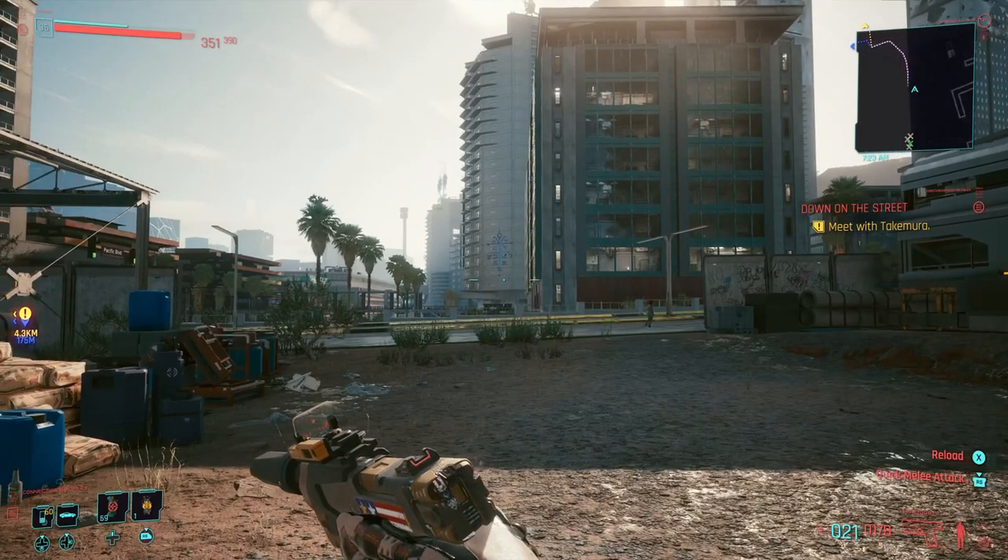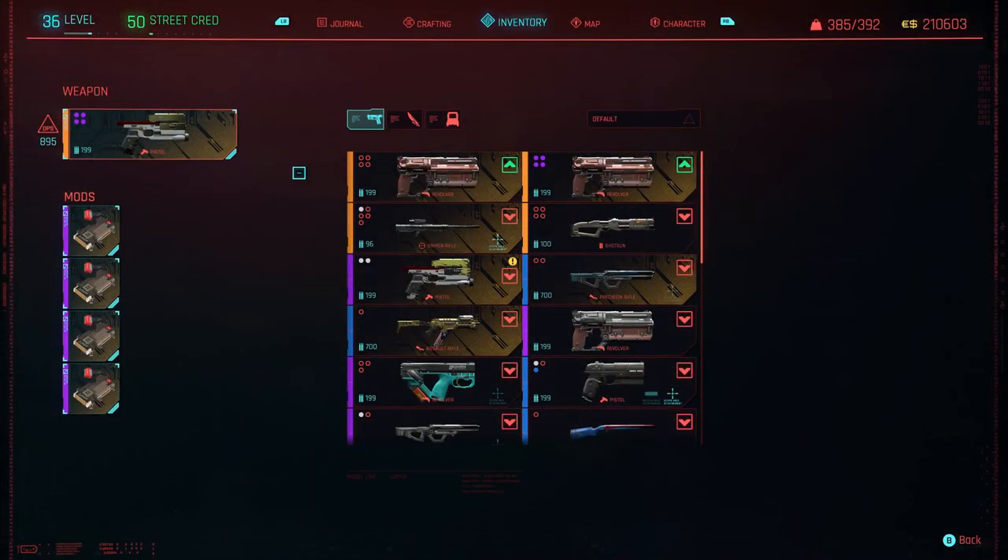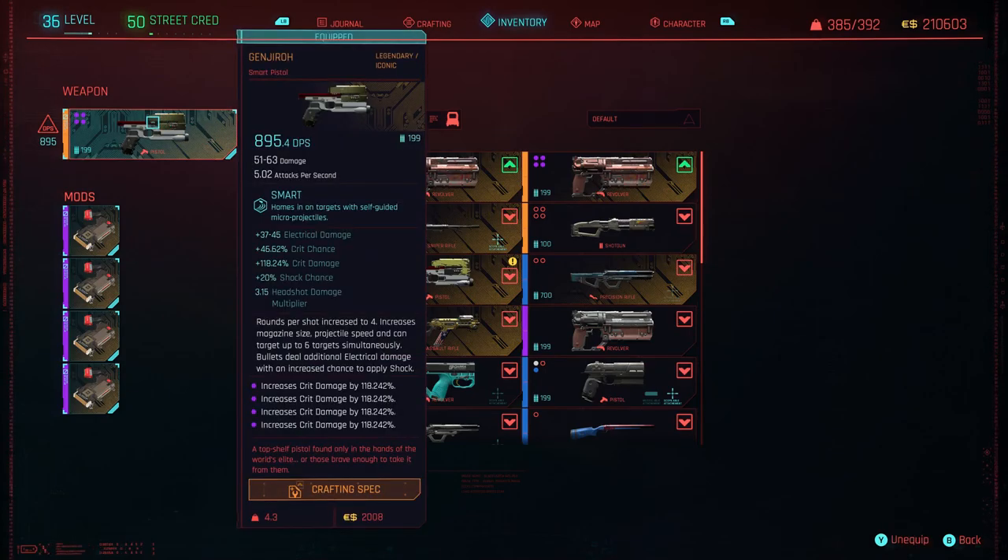Coming in at number two is the Genjiro — I absolutely love this smart pistol. It is ridiculously good and so fun to use. If I was going for a multi-target purpose pistol, this would be the one I'd pick. You can spin around in a circle taking shots at people very easily with a smart pistol. This is probably one of my most used guns in-game. Now if you're thinking, why haven't you picked Skippy? — because later game I feel this actually outweighs Skippy, as it does a little bit more.